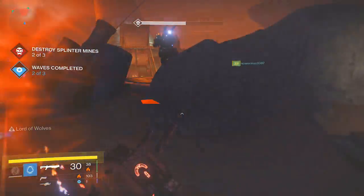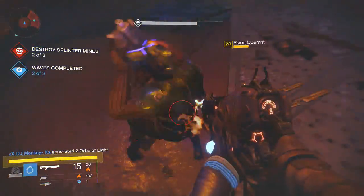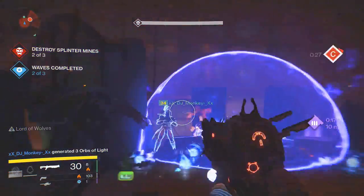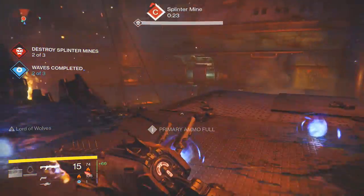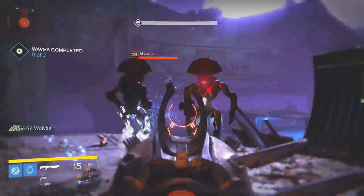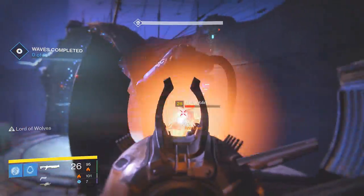Jumping into PvE, it has a whole range of different capabilities. As you can see in the corner of my screen, as I'm getting kills, the Lord of Wolves buff pops up and all of my friends are getting 30-second agility buffs, which makes them move around the map quicker. This can be so helpful in Prison of Elders, especially because most of the areas are very small and you need to run around the map to reach objectives and kill high-class enemies.